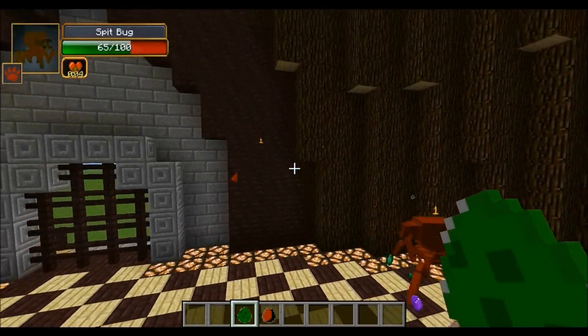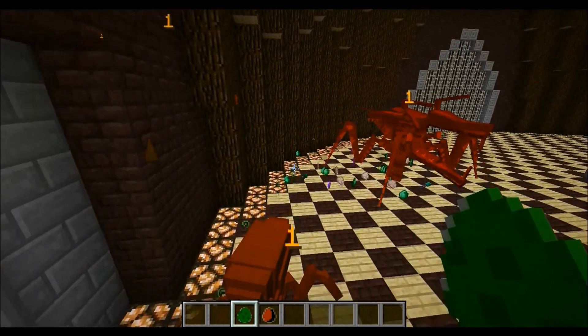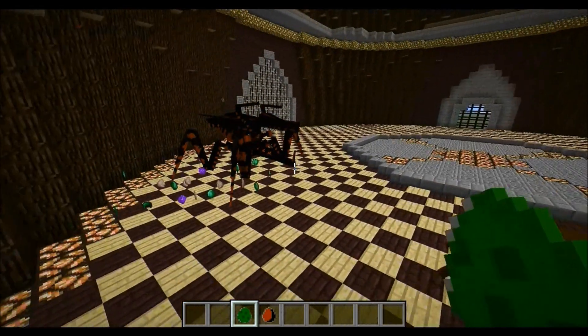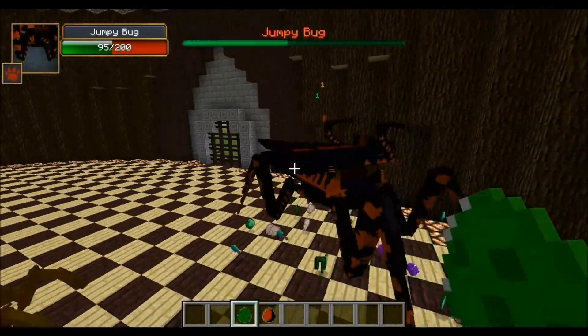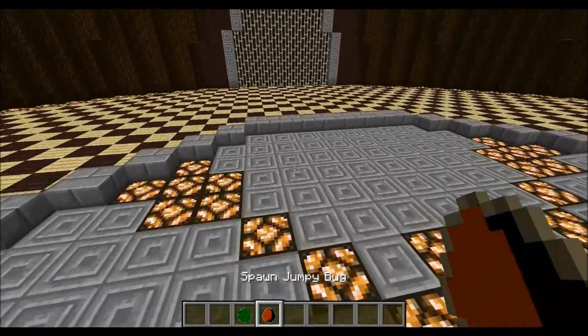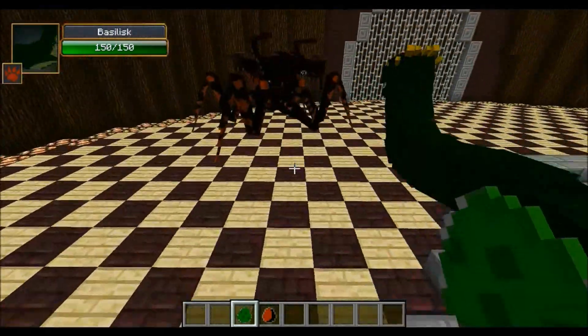It looks like the Jumpy Bug won the first round. Some of these dudes spawn in the wall — nothing I can really do about that. I can't do it outside the arena either, because the Basilisk tends to knock mobs very far away. So I wouldn't really be able to set up the fight. For this round, it's going to be two on one. The Basilisks definitely need some help after getting owned in the first round.